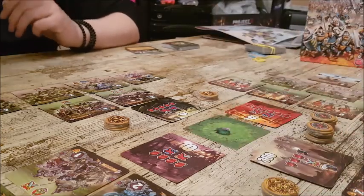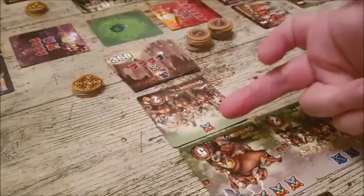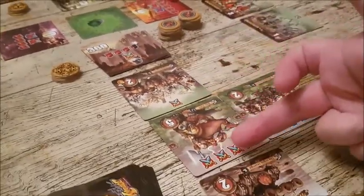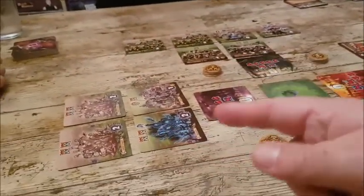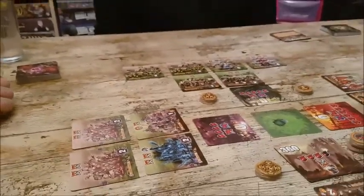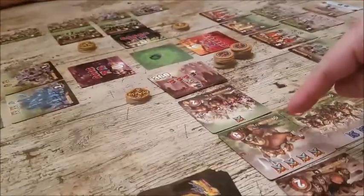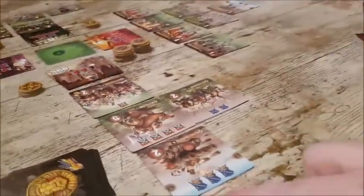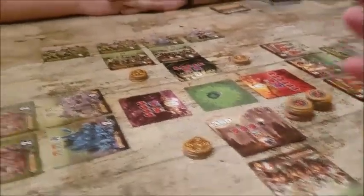Once you've added your reinforcements you get to do your attacks. You count up all your melee attacks — anything with a melee symbol — then you attack either the player to your right or your left. If that person has no units left, you can go around. So for example if I have an attack of five, that comes from four on one unit and one from another — range attack units only contribute when you're doing range attacks.